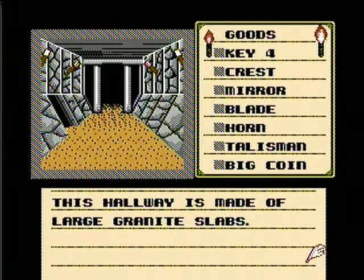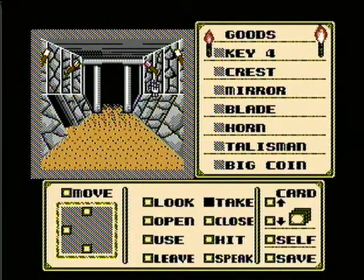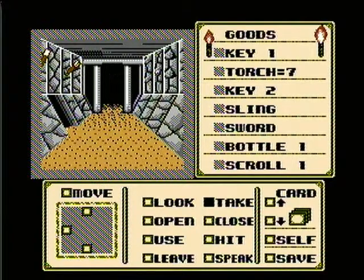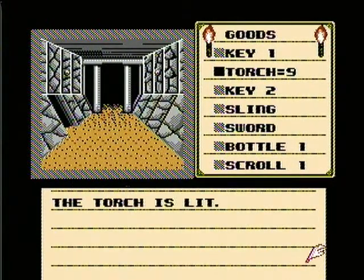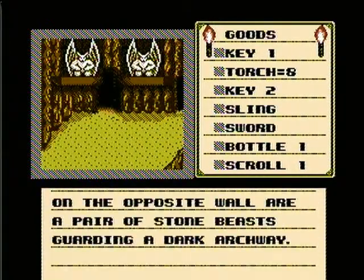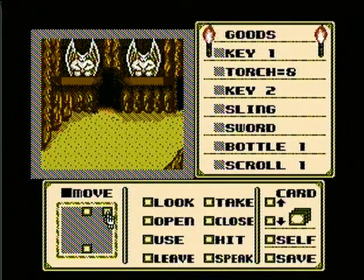We've got a secret passageway so might as well go down it. This hallway is made of large granite slabs — we're going to take all four of these torches. I'm going to use one just to be safe. The torch is lit. Now we want to move through this exit at the end — don't go through the left one because I'm pretty sure that's a death trap. On the opposite wall are a pair of stone beasts guarding a dark archway.